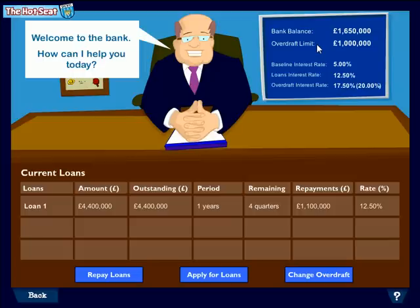It also shows how much the overdraft limit is — the amount you could loan short term as an overdraft. At the moment, we could loan another million pounds. Over here, this tells you what rate of interest will be charged on any overdraft or bank loans outstanding. And down here there's a table of any bank loans the club has. You can see that at the start of the game, Duncastle has a loan of four and a half million pounds outstanding with a year to go, on which it's paying 12.5% interest.